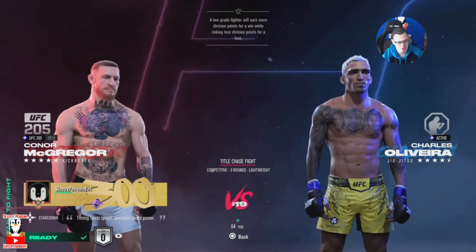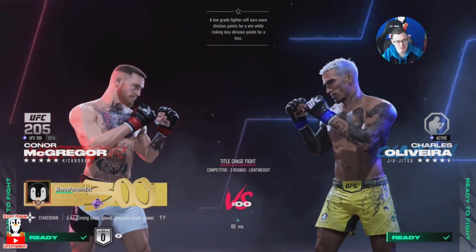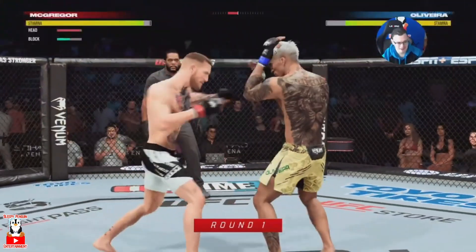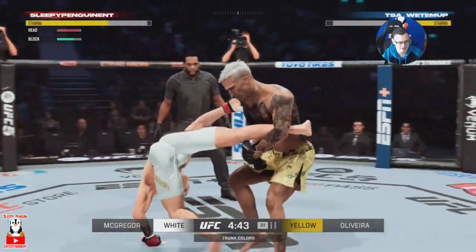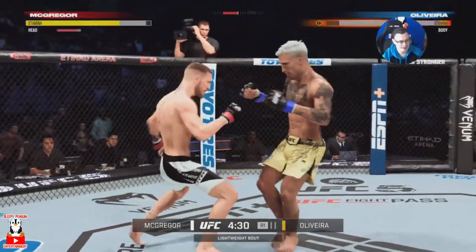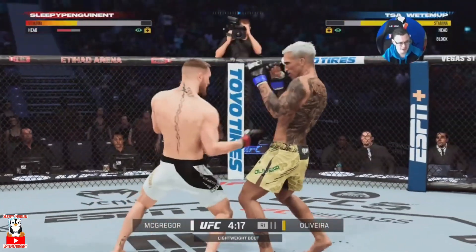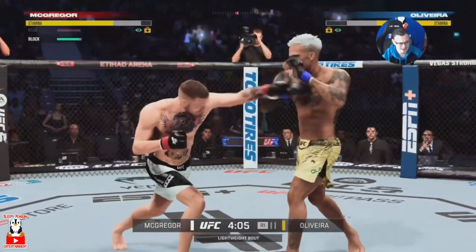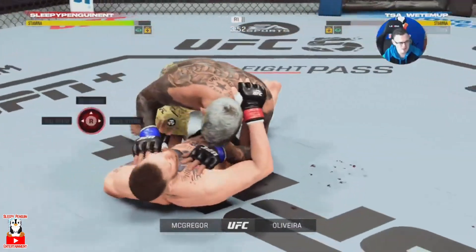He fought it well but I never really felt in danger — the only scary thing was Conor's accuracy and power. If it was another character I'd have been more comfortable. Into our last placement match, we're using UFC 205 Conor McGregor ourselves. I've maybe used him once or twice ranked before, so I'm a bit new to him. But it's like taking control of one of the better cars in the world — power, accuracy, good head movement, footwork — everything Conor has.